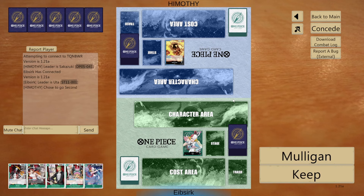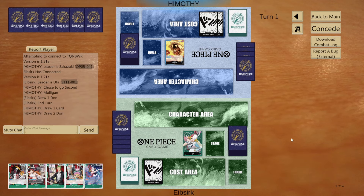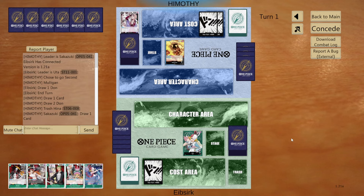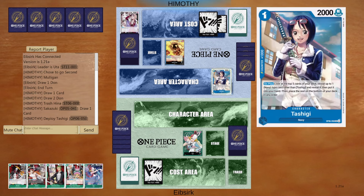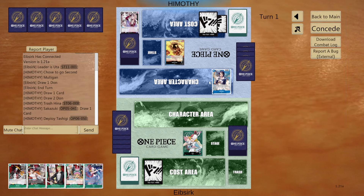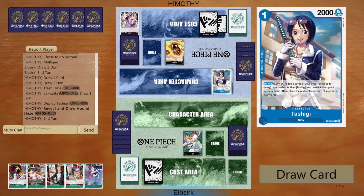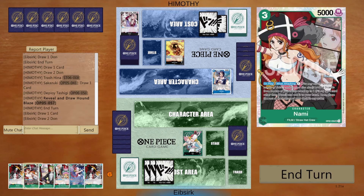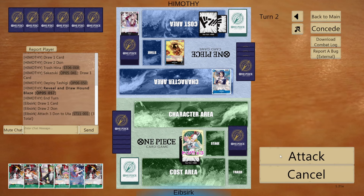First off we have a Sakazuki. I'm not sure if they got any support from EB01 - I don't think so, but they might have. I think they got Brook, the three cost Brook, which I imagine is pretty strong. This deck - I know the comparison is weird - but I feel like Tashigi/Brand New is just like the blue-black equivalent of Dawn and Nami. They probably gave the best deck really strong search power. He picks up a Hound Blaze from the Tashigi.